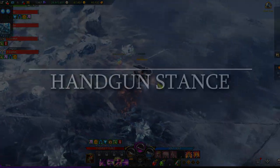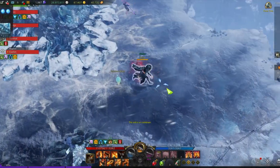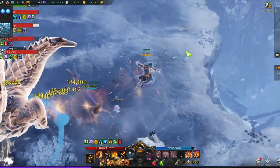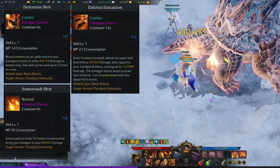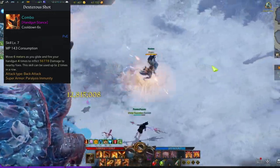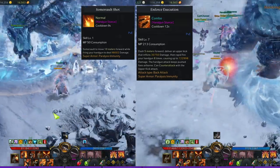Enhanced Weapon heavily revolves around the handgun and shotgun stances. The handgun stance can be considered the default go-to stance. You'll want to stay in this stance for the most part to be able to quickly escape or close gaps between you and the target and to apply your synergy buffs. Dexterous Shot, Somersault Shot, and Enforce Execution are your mobility skills. Dexterous Shot will be your primary go-to skill for general maneuvering, and Somersault Shot and Enforce Execution serve as escapes or gap closers.